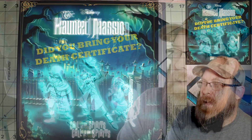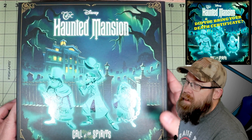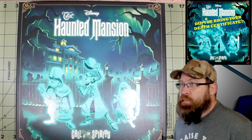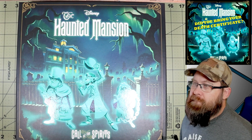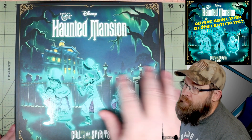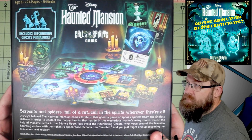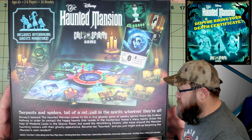Let's go ahead and take a look at the game. First off, it has a fantastic presentation. You have the three ghosts that are the hitchhikers. If you've ever been to the attraction, it is one of my wife and I's favorites. It's a nice matte box, but then they have a gloss finish, or spot varnish, on the ghosts. On the back we have a description of all of the contents — lots of cards, our game board, and a few miniatures.